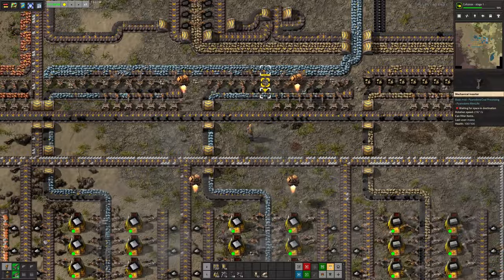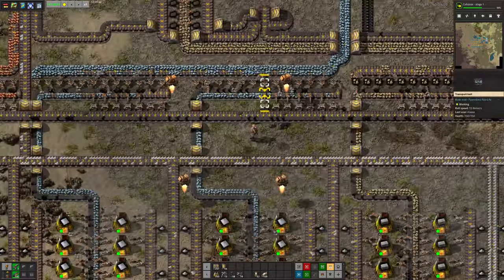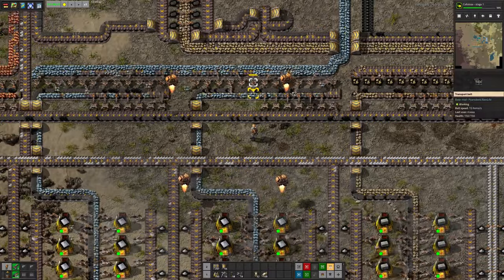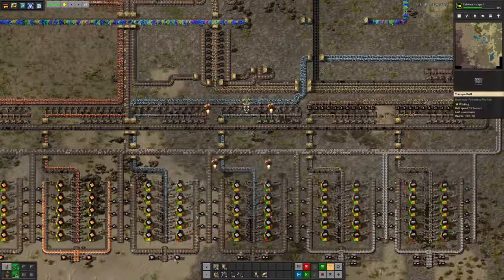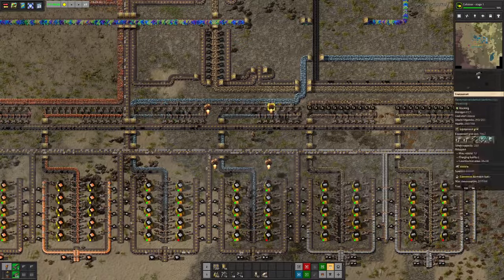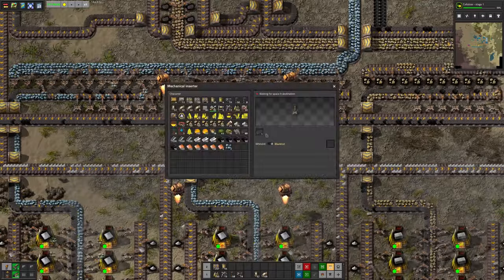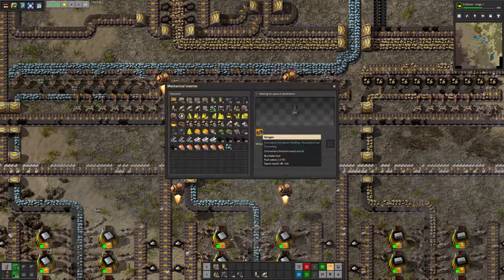He's got a row of inserters passing items off one belt onto another belt, and I believe that's because he hasn't actually developed splitters yet. At this stage of the game, it's complicated enough that he hasn't managed to research those. But we are loading — this is kerogen — okay, so that's a fuel cell, somewhere between wood and oil it says, being dumped onto the belts.